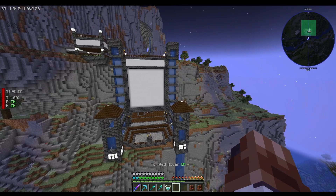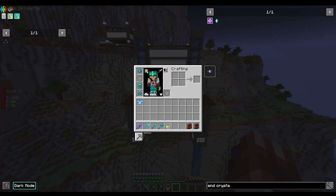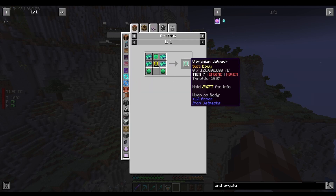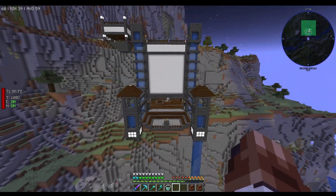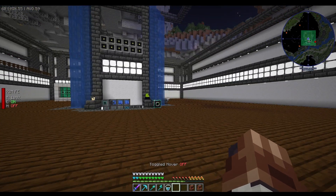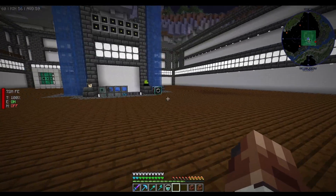Welcome back to another episode of All the Mods 9. Between episodes I upgraded our jetpack to Allthemodium, which was pretty easy. We now have true hover and don't descend anymore. I've also been building more of the base, trying to figure out what I want and where — some walls are up which makes it look a lot better. Still need to figure out what to do with the ceiling.